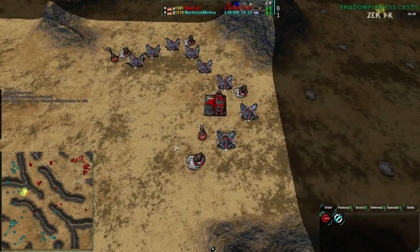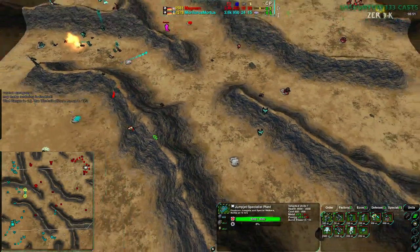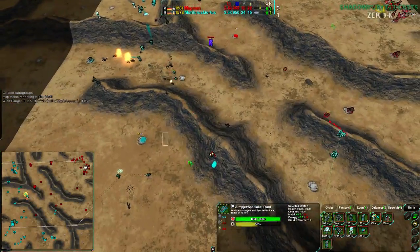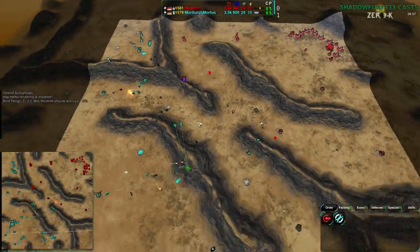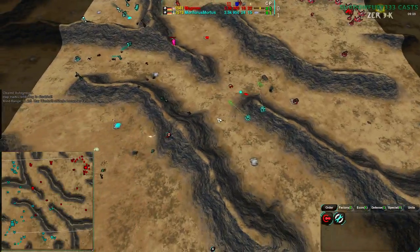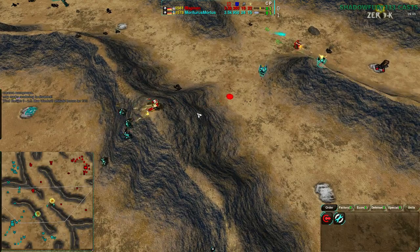Magman can't build enough units in time. At this point Magman's army basically consists of three Moderators and their commander — that's it. So these Moderators will get bum rushed, go down, and then Mortarus is advancing to round two unless Magman changes up their strategy.